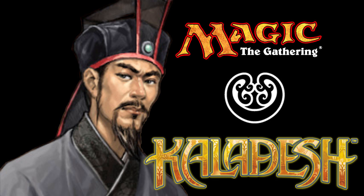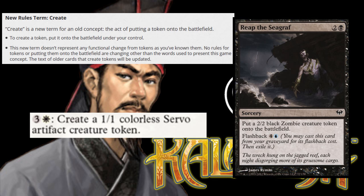The third new mechanic has language that includes a new term for actions that place tokens onto the battlefield under your control. Instead of putting an amount of tokens onto the battlefield, that language has been simplified into the word "create." So, for example, instead of cards saying "put a 2/2 black zombie creature token onto the battlefield," cards from here on out will say "create a 2/2 black zombie creature token." There aren't any functional changes to tokens or their creation — this is merely a simplification of language for a game action for cards printed henceforth.